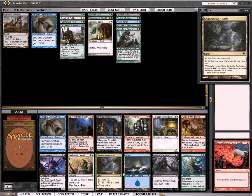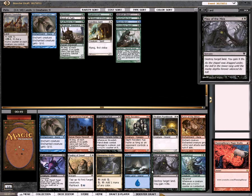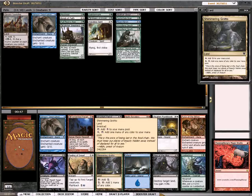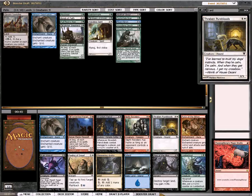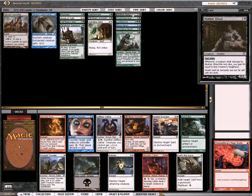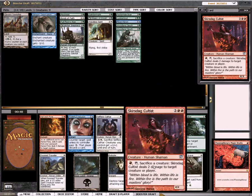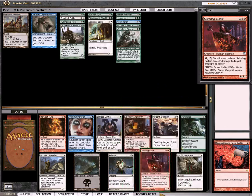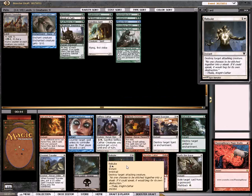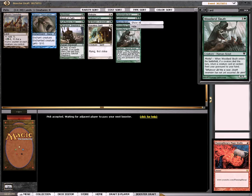I would take the Lumberknot — it's got Hexproof over the Grotto. There's not much else here for me, maybe the Pure Bloods if I had to. Not too excited about that. Oh, this is a good pack here — Rebuke. Yeah, I'll snap up the Rebuke. Wow, Cultist — amazing card in red. But I'll snap up the Rebuke; that's the card for me.